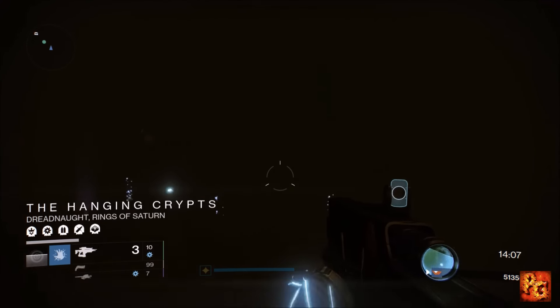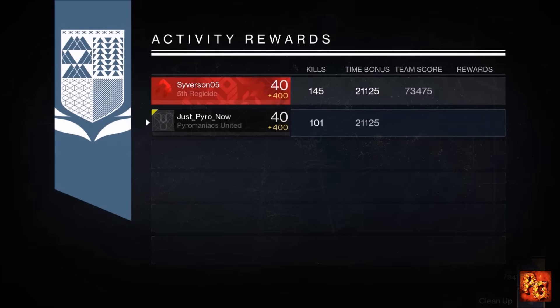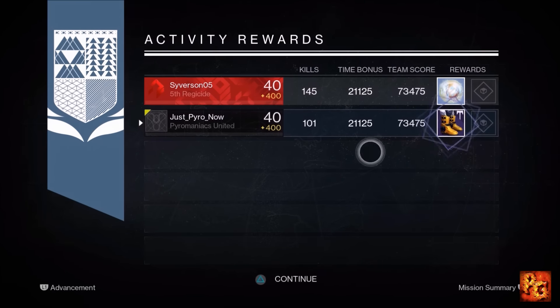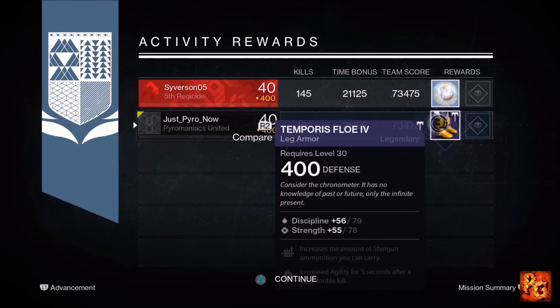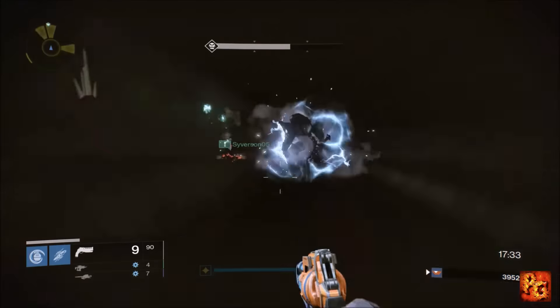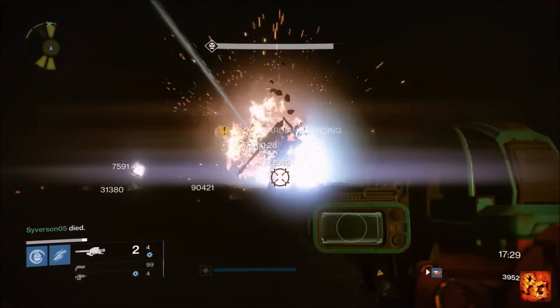Titan started us off with four points. Warlock, what do you got? The Warlock always gets garbage, even on Xbox for some reason. We look at the after-match reward and we get a pair of crappy legendary boots that dropped at 400 — thankfully — but nonetheless that's worth three points, bringing our total so far up to seven.